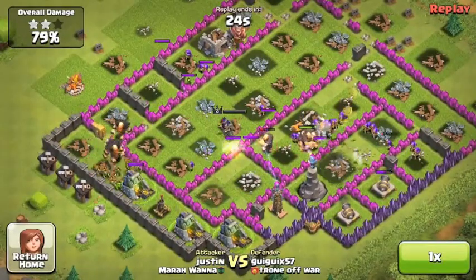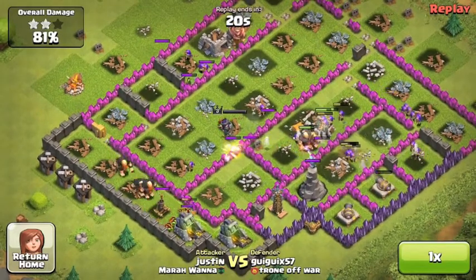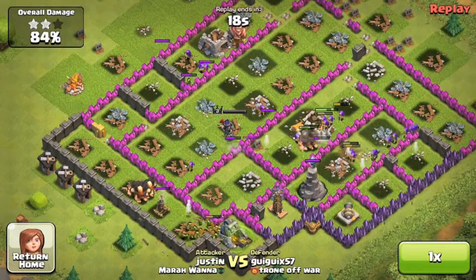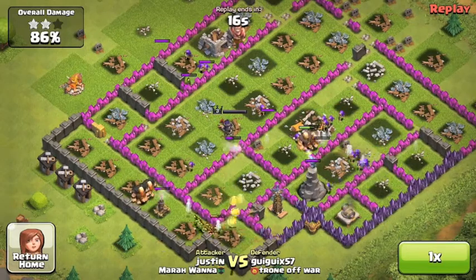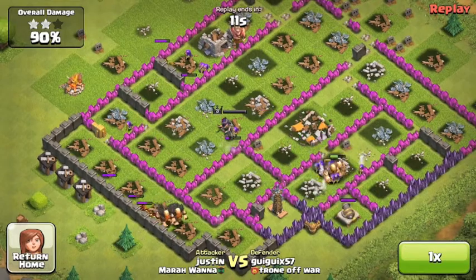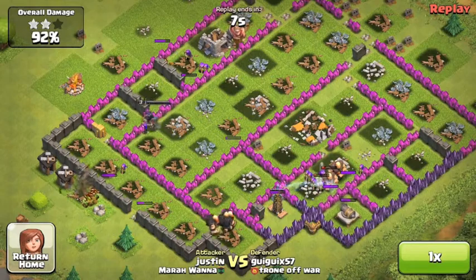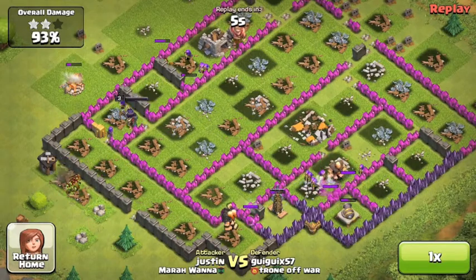This guy has around 170k of each. Usually I get around 250k when farming, so that's pretty good. The goblins just break through the wall so quickly — only a tesla and cannon left.